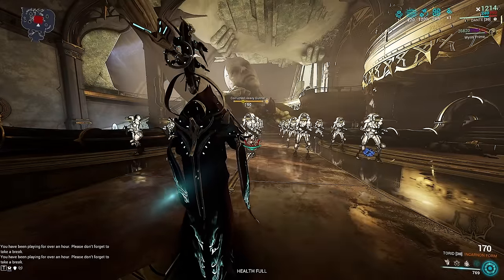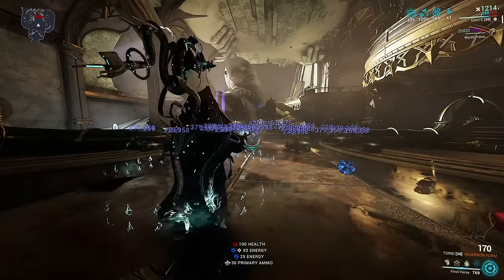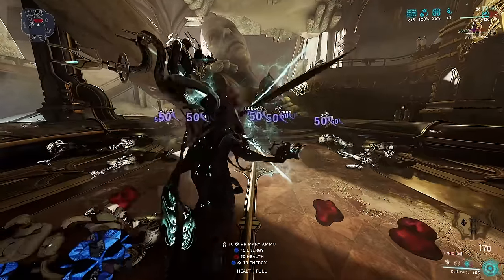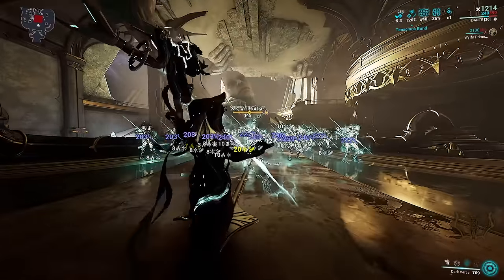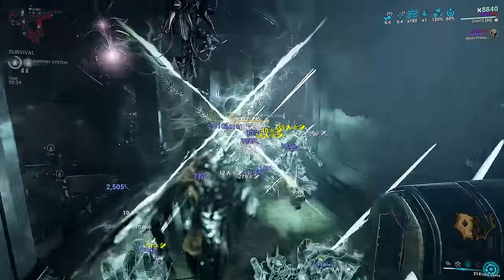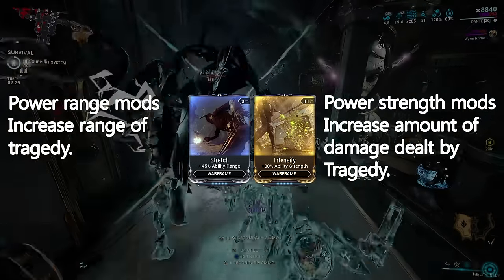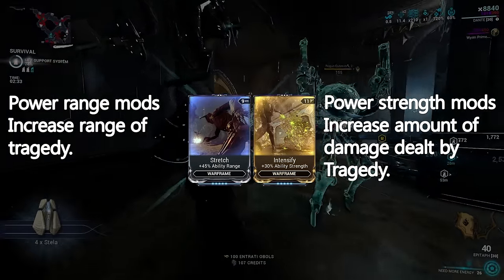If you cast Darkverse two times in a row and then cast four, you'll cast Tragedy. Tragedy deals additional slash damage to those caught in the radius of the ability, and it detonates damage over time status effects such as slash, heat, and toxin in a damage burst, multiplying the damage those status effects were meant to deal. The damage Tragedy deals and the status effect damage multiplier are increased by power strength mods, and power range mods increase the range of the ability.